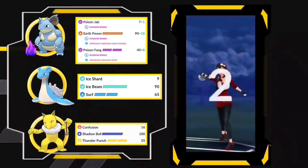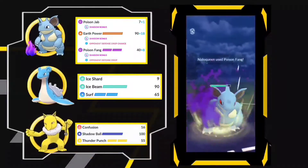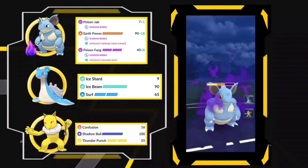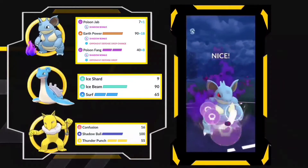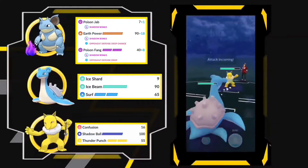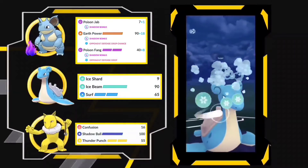We have a Snorlax in the lead — actually this is a pretty decent matchup. I'm just going to spam Poison Fang and lower the opponent's defense. Actually Shadow Nidoqueen is not as bulky as a normal Nidoqueen, so I decided to shield. He decided to shield too, and he actually tries to snipe with Hypno, but I'm going with Lapras. He has Fire Punch, not Ice Punch.